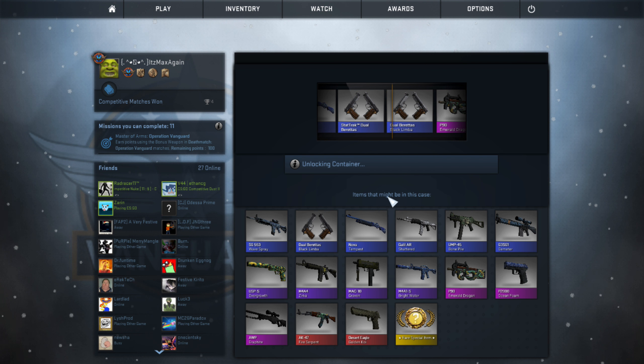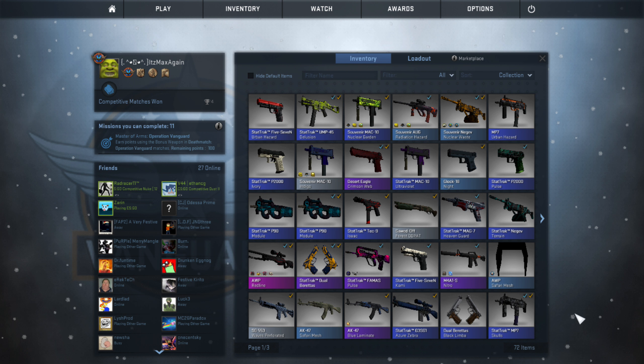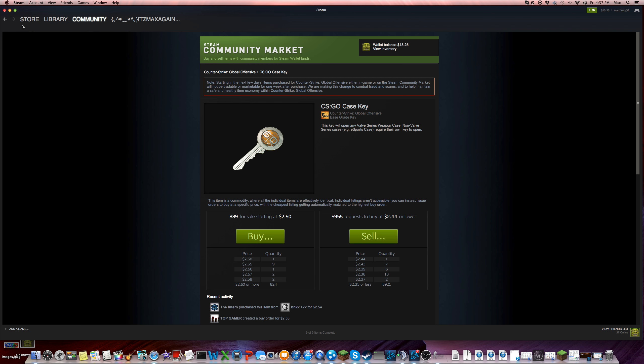I got the Black Limba Dubler. Let me check what condition it's in... it's Battle-Scarred. That's terrible. Wow, that's rough. Alright, bye guys — actually, I think we should do another case opening because that wasn't right.